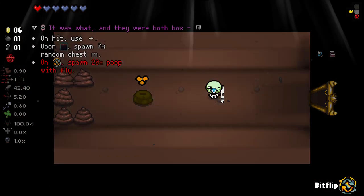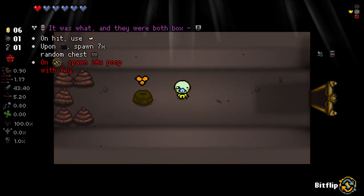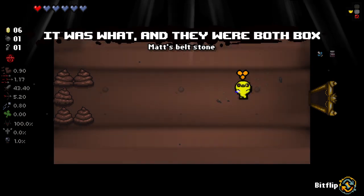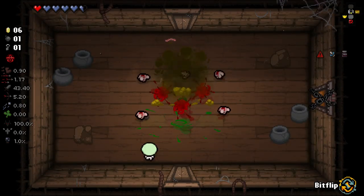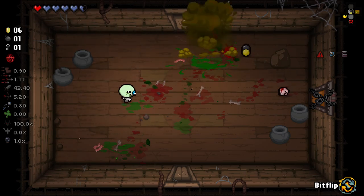Let's take a little look. So this is definitely a trinket we don't care about. On hit, use Butterbeam. On floor, spawn seven random chests. On Bitflip, spawn 20 poops with flies. I'm gonna do it. Okay - that's not actually so bad. It's bad, but it's not so bad. I thought it was gonna spawn them all on top of me.